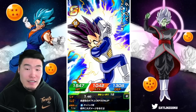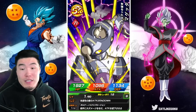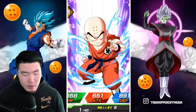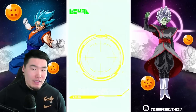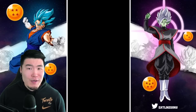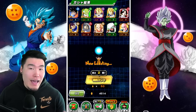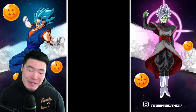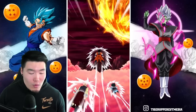It looks like we're not going to get anything good in this multi, which is fine. Recently, people have been asking me why I've slowed down on my global summons a little bit, and it's because of a couple of reasons. Number one, there hasn't really been that much on global that I've really wanted — like the Kid Goku, for example. I wasn't that excited to get him, so I decided to just save my stones.